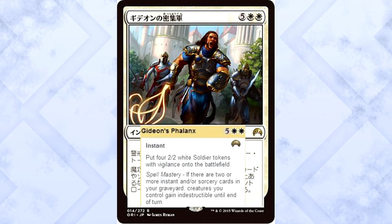We'll start off with Gideon's Phalanx. Warning: a lot of translations in this video. The Phalanx is five colorless and two white for an instant. It puts four 2/2 white knight tokens with vigilance onto the battlefield. It also has spell mastery — if there are two or more instant or sorcery cards in your graveyard, creatures you control gain indestructible until end of turn.